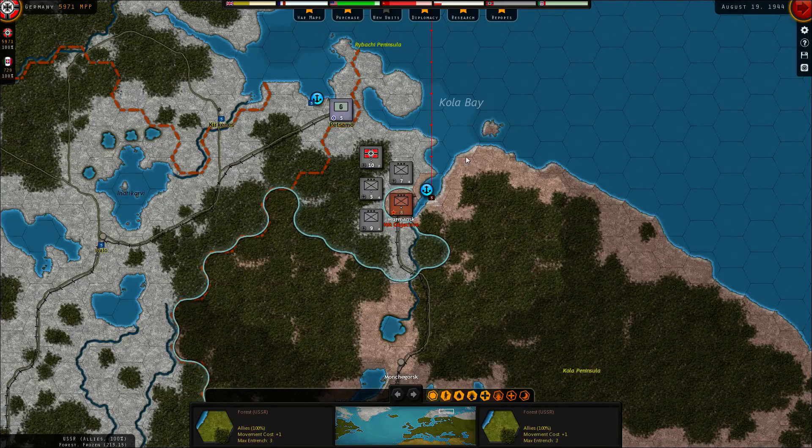Hello and welcome back to Strategic Command, a Paradox game. This is probably going to be the last episode of this campaign, given that we are right outside Stalingrad, and Stalingrad is the last town we need to take.